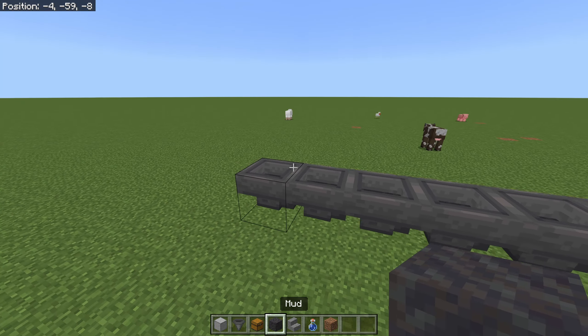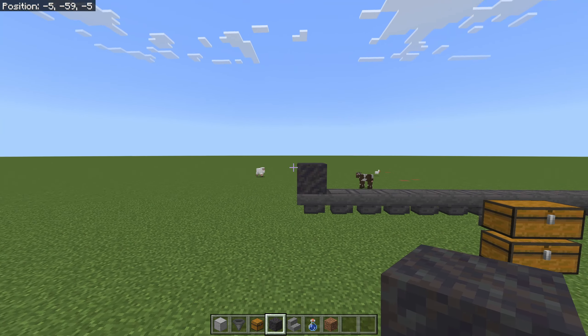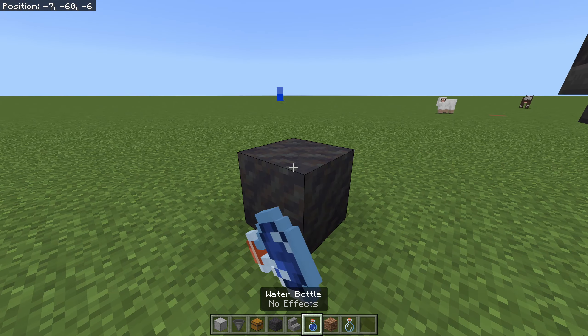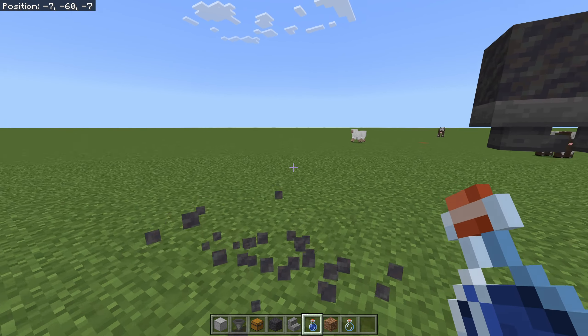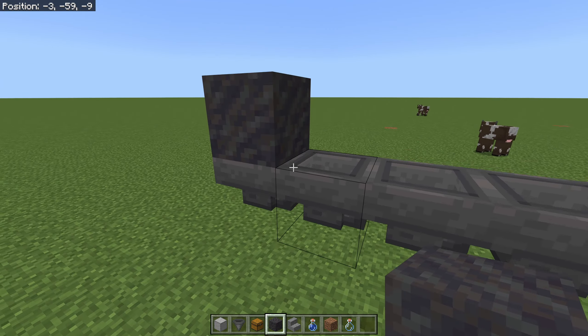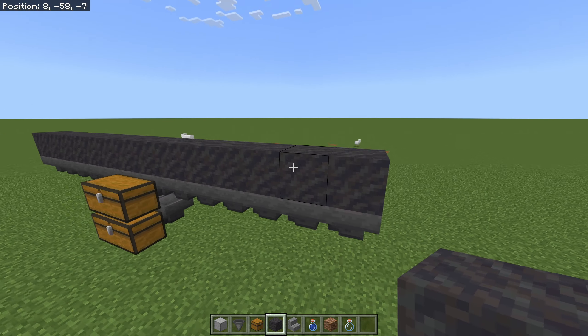Now on top of these hoppers we're going to need to put some mud blocks. If you don't know how to get mud blocks, you do not have to travel to a mangrove spot to get them — it's actually super easy. Anywhere you see dirt, click a bottle of water on it. That's it — it converts it into mud. Super easy. So we're going to take our mud blocks and plant them right across here.